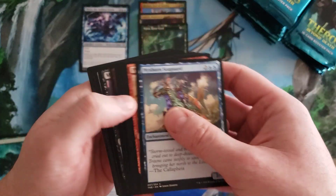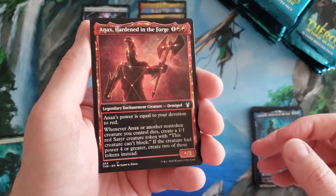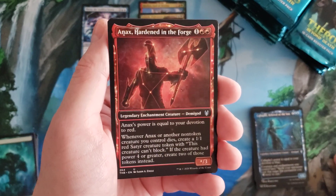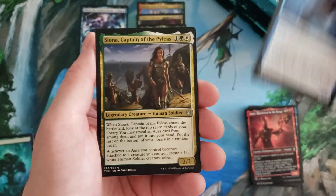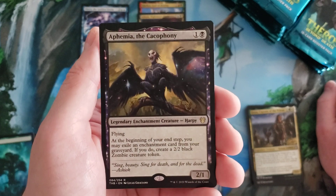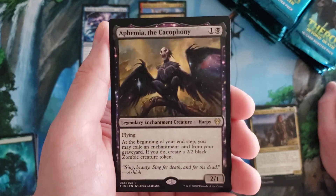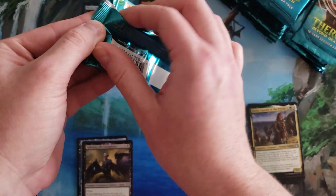Packs shredding again — every time I work with booster packs they fall apart. We got a nax showcase uncommon, interesting — they loaded up the collector boxes with these showcase uncommons and apparently also included them in draft boxes. Throndi Singer, Siona Captain of the Pyleas, and that is cool-looking artwork. Epiphany the Cacophony — say words! And that's a really cool drawing of Haktos.